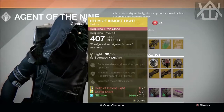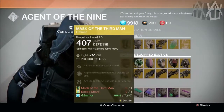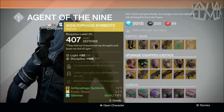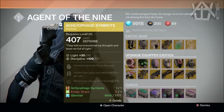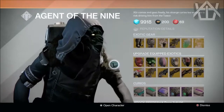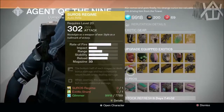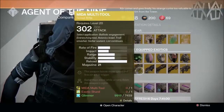His upgrades will be the Heart of the Praxic Fire, Light Beyond Nemesis, Skull — or my bad — Helm of the Most High, same 14, Mask of the Third Man, and Apotheosis Veil. It's got a lot of helmets this week to upgrade if you haven't upgraded your helmet yet.